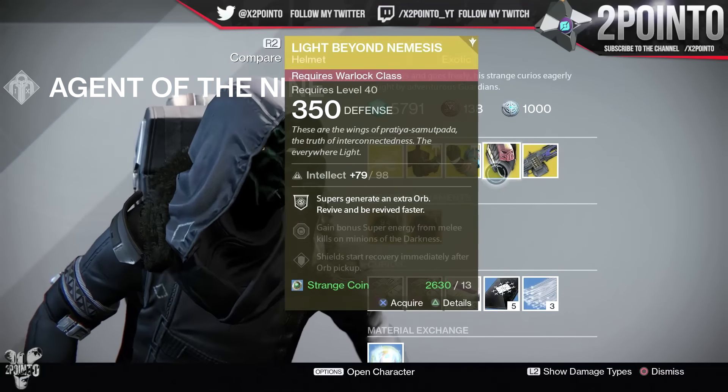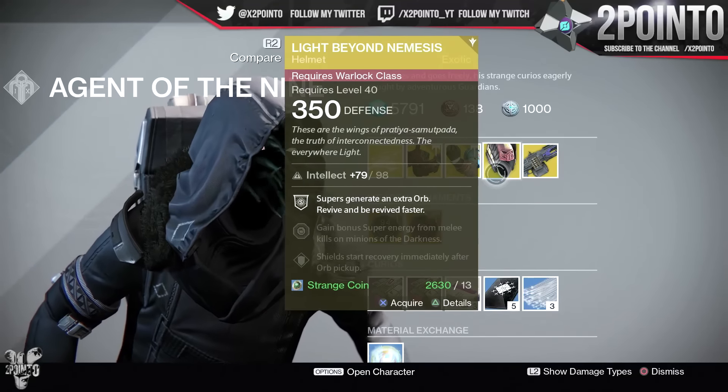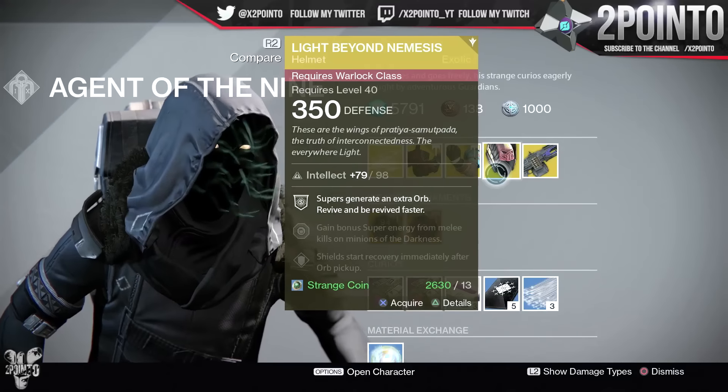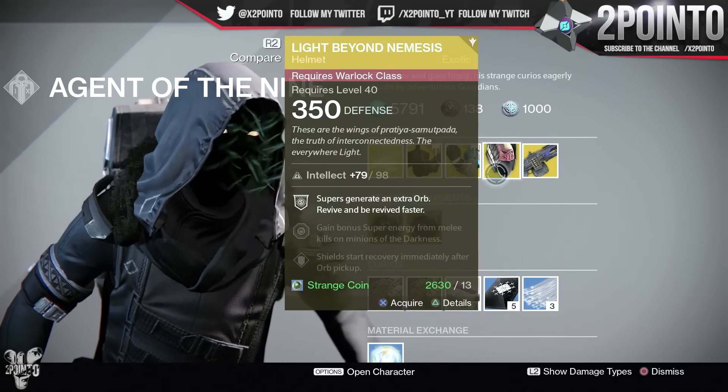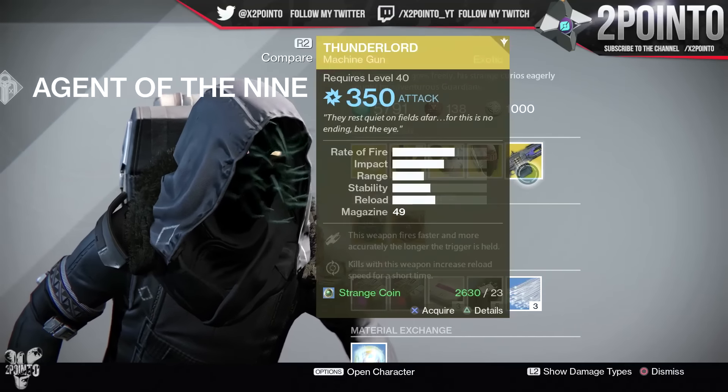Next up for the Warlocks, you're getting the Light Beyond Nemesis Helmet. Full Intellect spec on this at 98: Supers generate an extra Orb, revive and be revived faster, gain Burner Super Energy from Melee kills on Minions of Darkness, and finally Shield Start Recovery immediately after Orb Pickup.